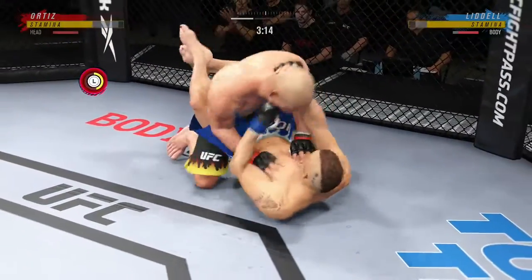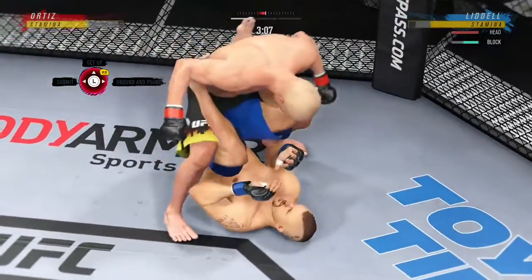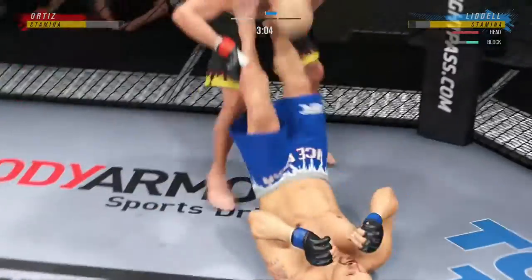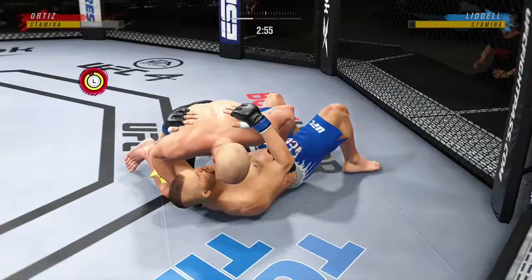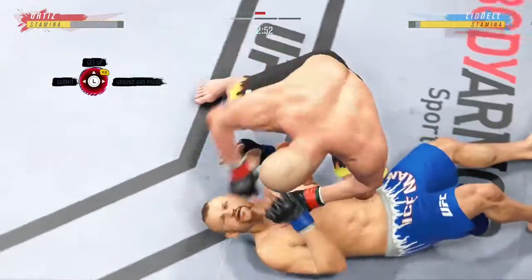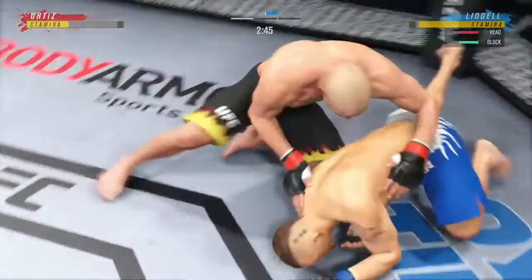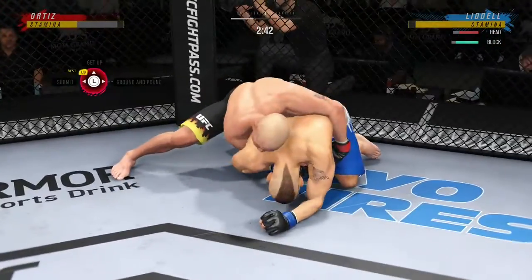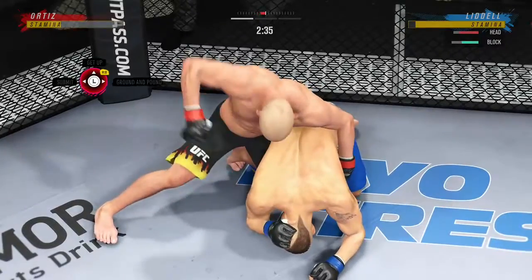Closed guard. Strong bottom work here, staying busy. Stacked guard now — the feet are on the hips. For the top fighter, this is not at all ideal. Because now he has to try and stop his opponent from kicking him away. How do you do that? You attack the feet. You start grabbing the feet with the hands, lead with your hips, grab the feet with the hands, pass the feet to the side, and start to lead with your knee to try to get into side control.